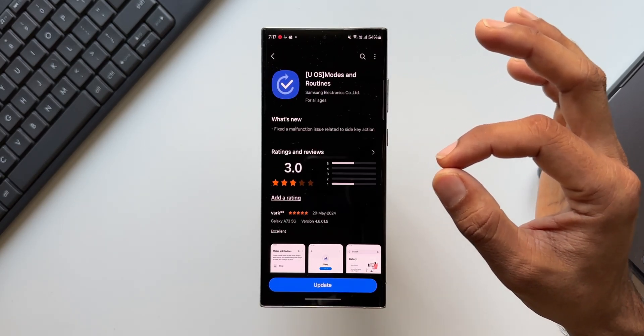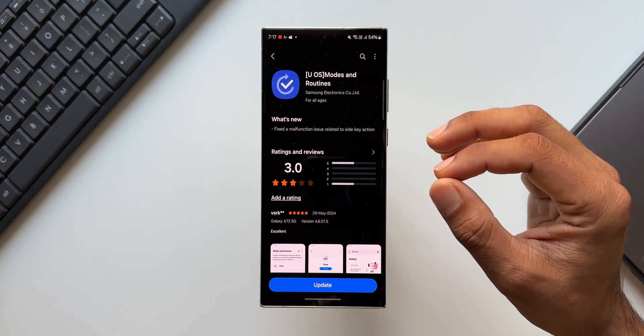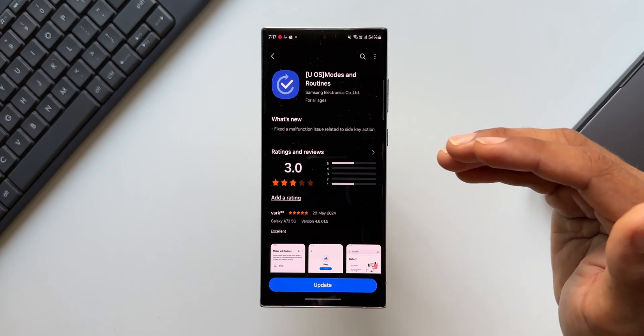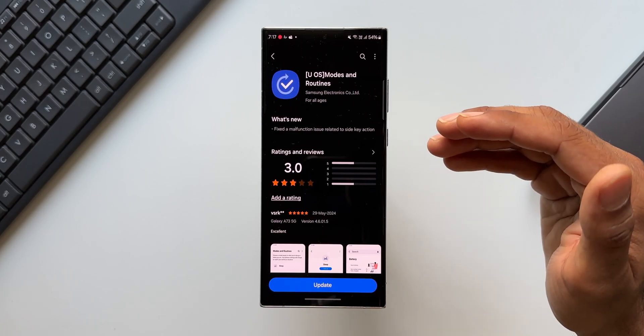Looking at the changelog, it says 'fixed a malfunction issue related to side key action.' This is just a bug fix we got with this update, but you might be wondering what the side key action is all about — because when we search for the side key on Modes and Routines, you are not going to get it.